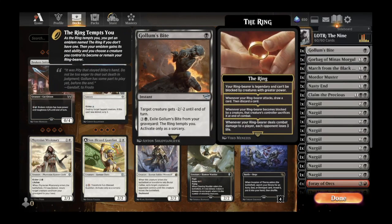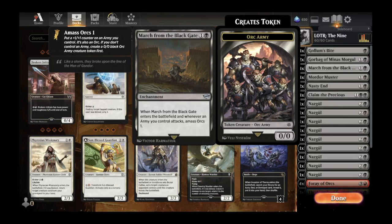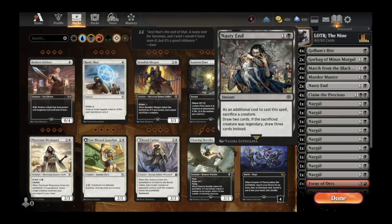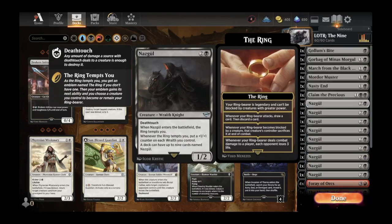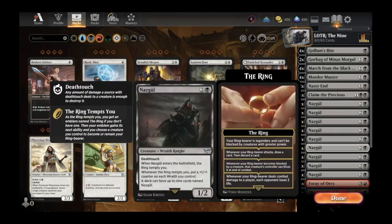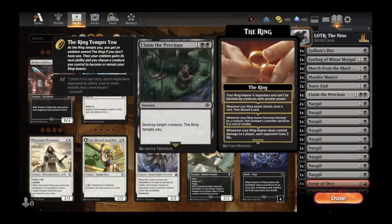For early plays we have Golem's Bite — minus two, minus two — Gorbag of Minas Morgul, a legendary orc soldier that turns your goblins or orcs into cards and treasures. We have March from the Black Gate, an enchantment that creates orc armies; Mordor Muster — draw cards, lose one life, amass an army; Nasty End — a sack-and-draw effect; Claim the Precious — destroy target creature. At the top end we have Foray of Orcs — amass orcs two and deal X damage to a target creature where X is the amassed army's power — and the Mouth of Sauron. This mono-black version tends to be more competitive since the Nazgul eat most of the opponent's removal, letting you build up your orc army and get to the Mouth of Sauron.